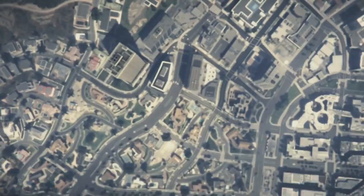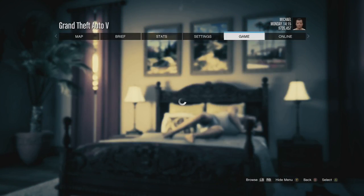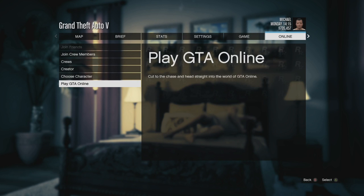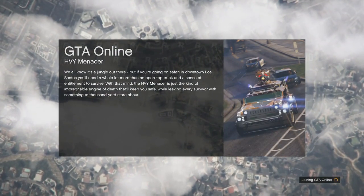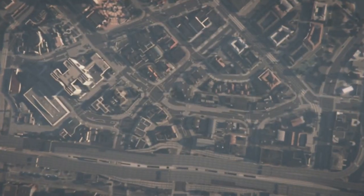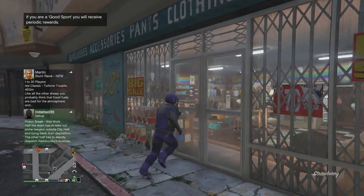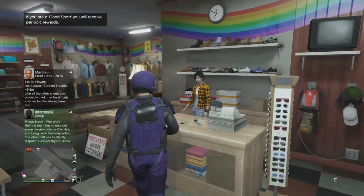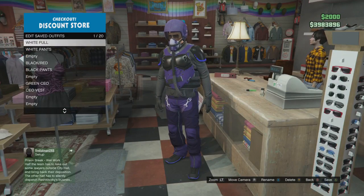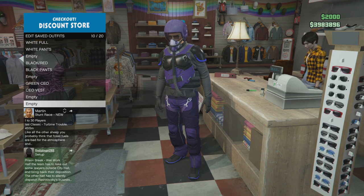As soon as you're loading into story mode, hit pause, go across to online, and start up an invite only session — that's pretty much the transfer complete. As soon as you load into online, you'll load in as your main character and have all the outfits from your second character. The main thing to remember is to save the current outfit you're wearing right away, because it's not in a saved slot yet. When I bring up the saved outfits menu, all the outfits I just transferred over from my female character are there.